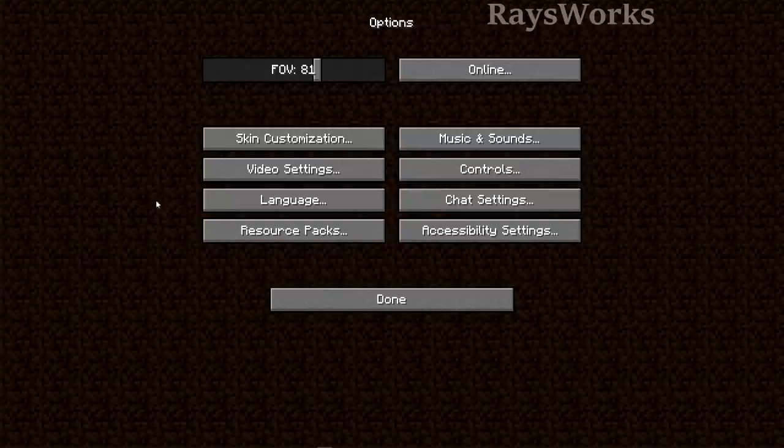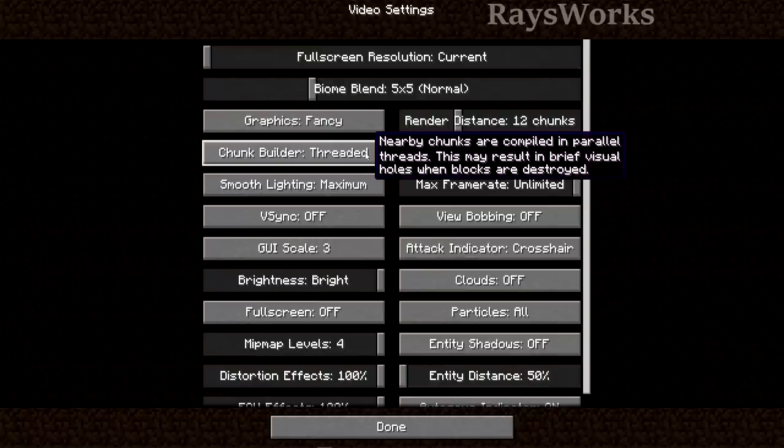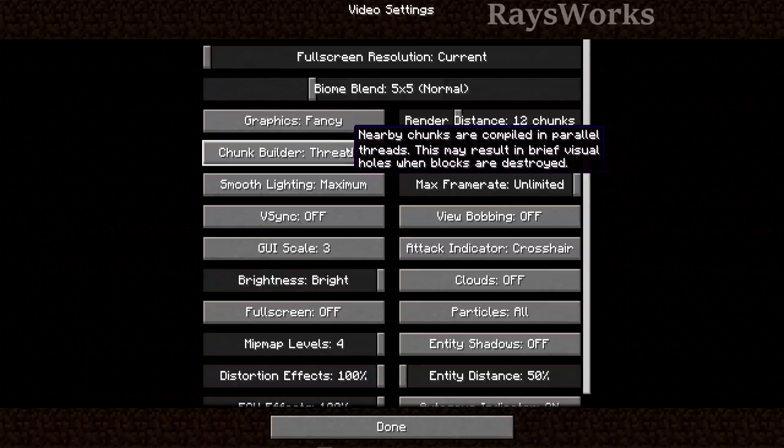I play in adjusted full screen for higher quality. In Video Settings, setting simulation distance really low limits the area around the player where entity and block updates occur, which helps your computer avoid processing things far away. You can also lower render distance if needed. Entity distance is normally at 100% — anything higher will really lag your computer, but you can lower it to 50%. There's also a new chunk builder setting to help with visual holes after breaking blocks — threaded is recommended.